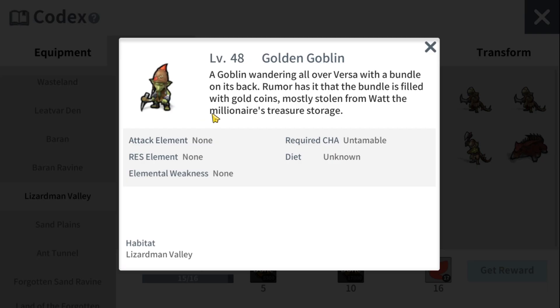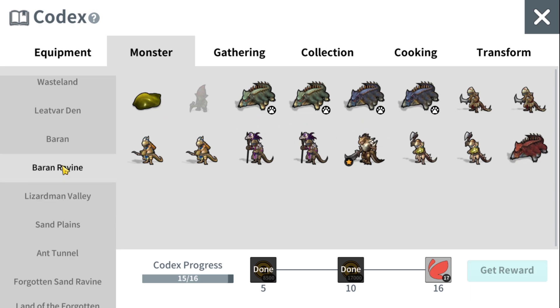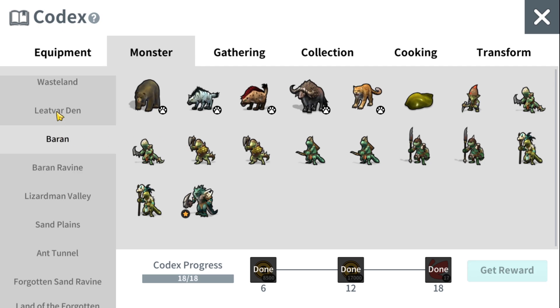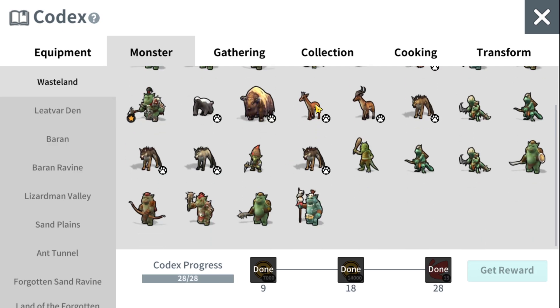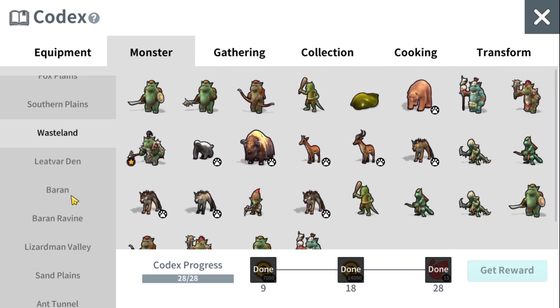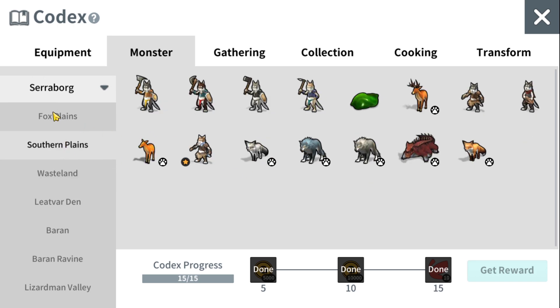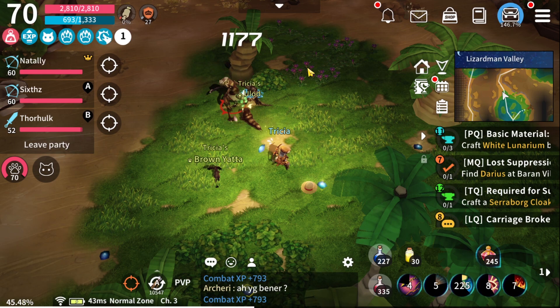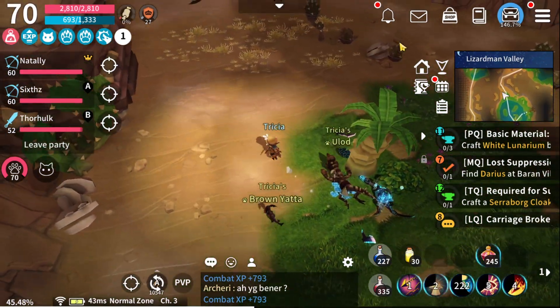Right now I just need to kill the Golden Goblin to complete this codex. On other maps I was able to complete it already, so I was able to claim the red butterfly reward. Same goes here and here.